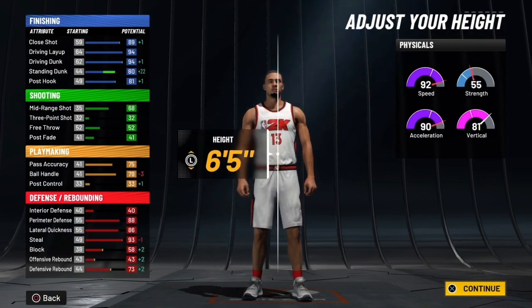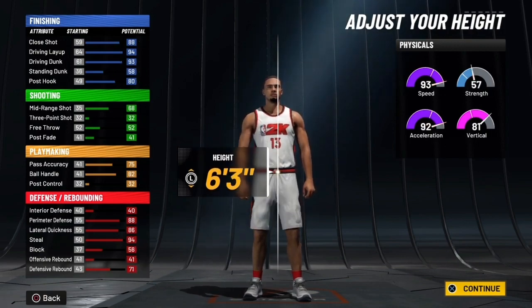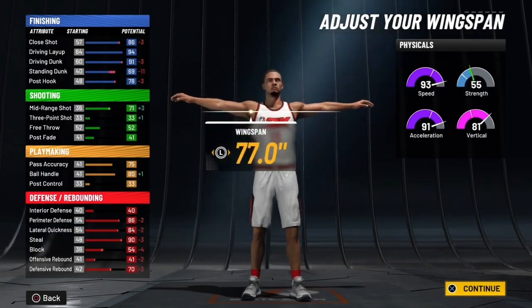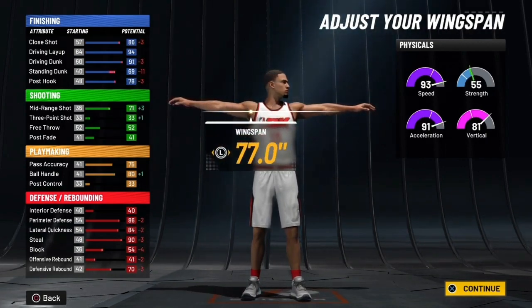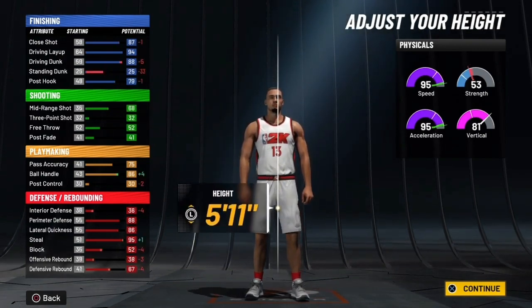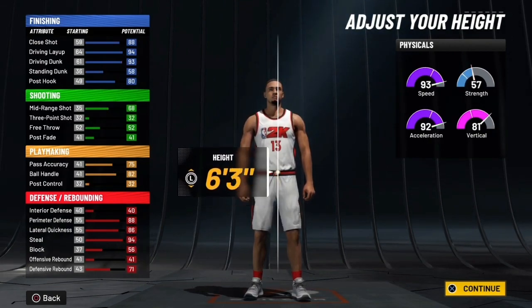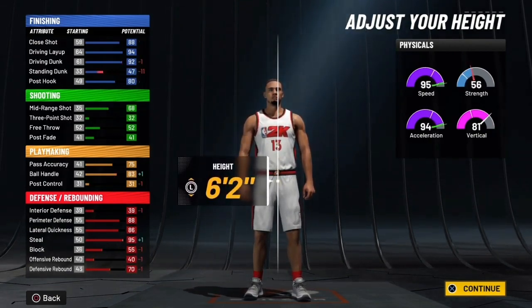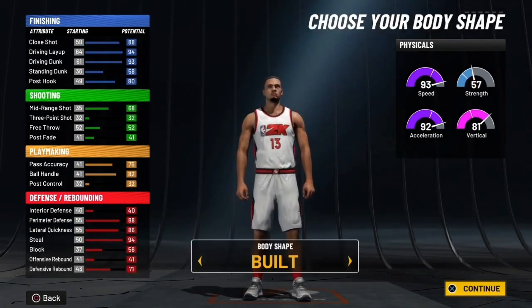This is what y'all could make. You want to make him six-five — I think a lot of people should make it six-five. And then you can put the weight down to whatever you want. That's if you want a 71 mid-range, right? Or you could put him at — if you want a 71 mid-range — that's what you could do. You could probably get that up to 75 once you hit 95 or 99 overall, which is really good.